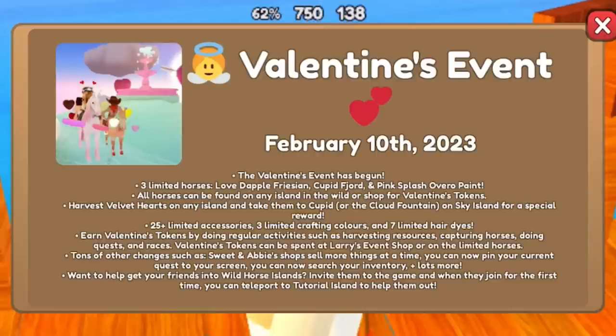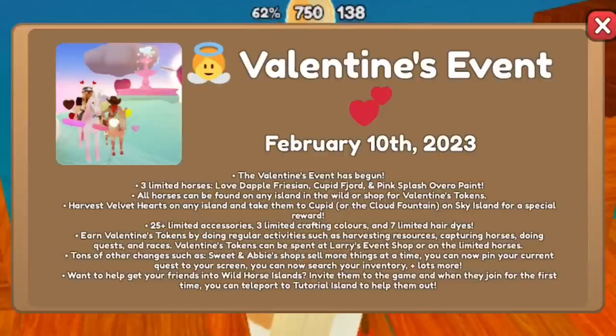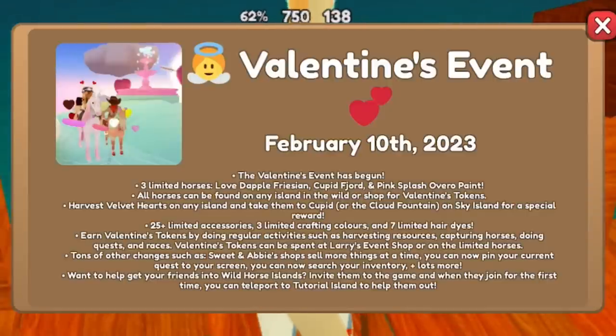The Valentine's Day event has just released with three limited horses: Love Dapple Frisian, Cupid Fjord, and Pink Splash Overo Paint. All horses can be found on any island in the wild, or shop for Valentine's tokens. Harvest Velvet Hearts on any island and take them to Cupid or the Cloud Fountain on Sky Island for a special reward. There are 25-plus limited accessories, 3 limited crafting colors, and 7 limited haired eyes. Earn Valentine's tokens by doing regular activities such as harvesting resources, capturing horses, doing quests, and races. Valentine's tokens can be spent at Larry's Event Shop or on the limited horses.